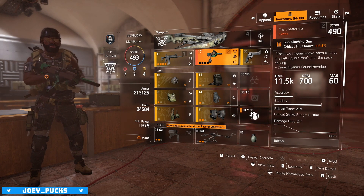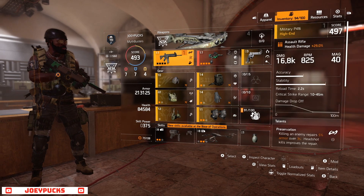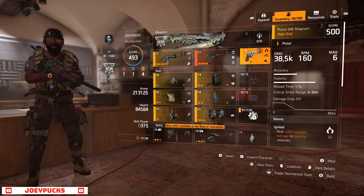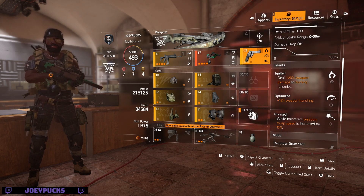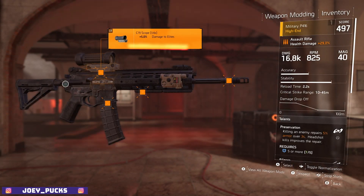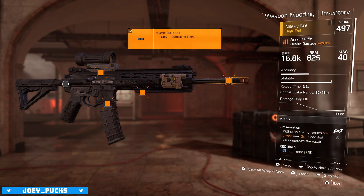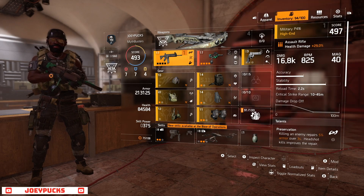Chatterbox is my new secondary. In the last video I had a UMP 45 which also had Preservation on it, but since then I've gotten the Chatterbox, so I've matched that up. And then I've got my Ruger LC9 six Magnum as my sidearm — mostly using this for the Greased weapon talent. Jumping back to the military P416, I'm going for damage to elites, extra magazine, crit chance, and more damage to elites, giving me plus 10% on damage to elites using this as my primary weapon. I'm really using it as sort of a one-weapon build.